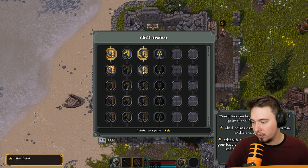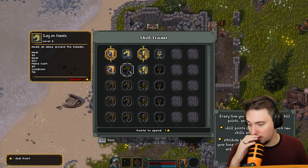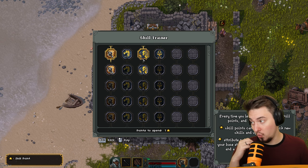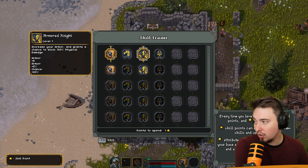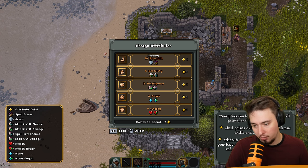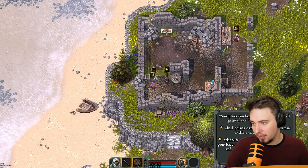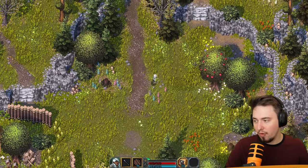Skill trainer - we have one skill point to spend. We got Blessed Strike. Damage, mana cost - that's what the right-click uses. Increase armor and grants a chance to block 100% physical damage - that's kind of sweet. Melee attacks have a chance to restore some mana - nice. Heal all allies - let's recharge mana, that passive ability will help us go further. We can spend gems on level up for skill and attribute points. We have three attribute points - two strength and one vitality. Done. Let's look for more enemies to get valuables.